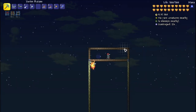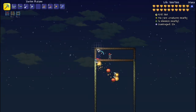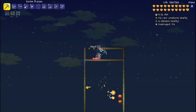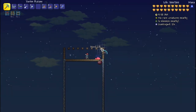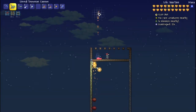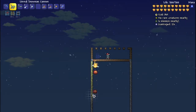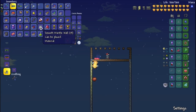Depending on your world, you might have harpies spawning while you're trying to farm enemies. You can ignore them or try to kill them. I normally make a one-wide gap in the roof of the rectangle so I can shoot at them, and put doors to leave. The bigger issue is that harpies eat up your spawns, and if you're getting harpies you may get wyverns as well.